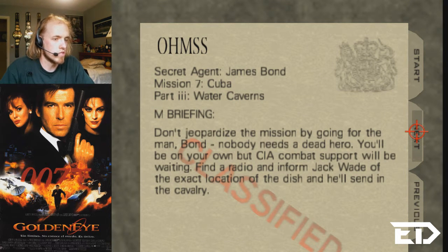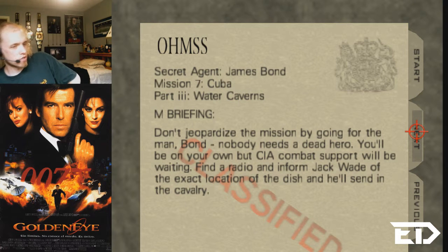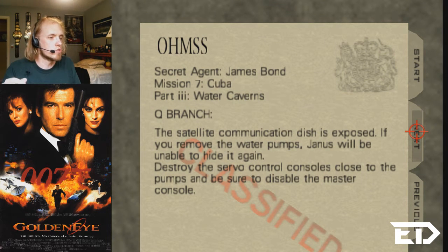You'll be on your own, but CIA combat support will be waiting. Find a radio and inform Jack White of the exact location of the dish, and he'll send in the cavalry. The satellite communications dish is exposed. If you remove the water pump, Yanis will be unable to hide it again. Destroy the servo control consoles close to the pumps, and be sure to disable the master console.